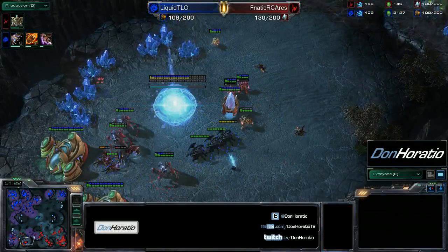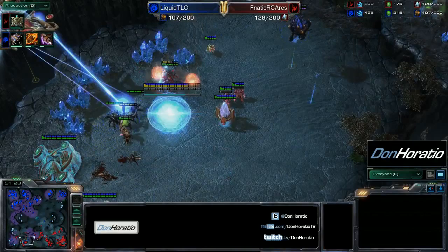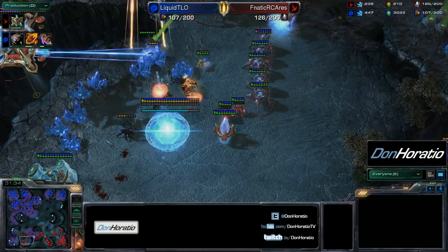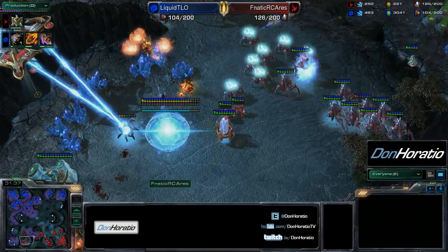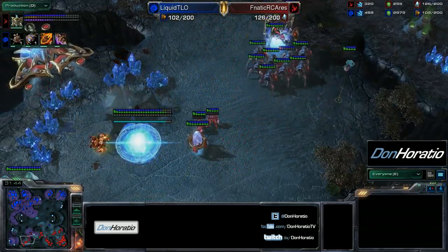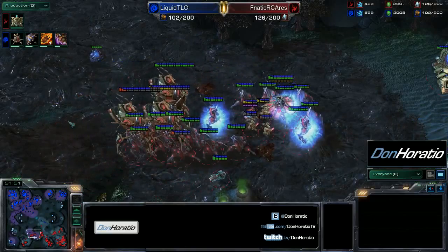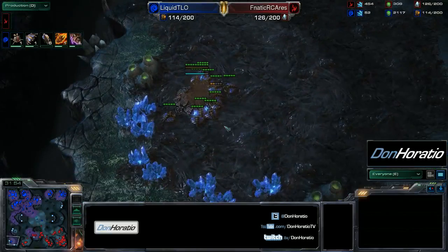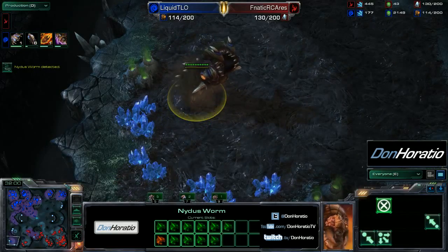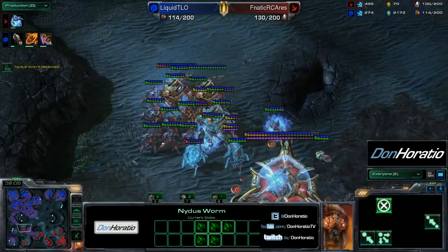A counter attack from TLO with small unit groups — timing and positioning of counter attacks will matter very much. The small group gets taken out, and losing any unit at this point is actually bad for either player with no economy to speak of. That's a pretty big loss for TLO to lose all of those units for taking nothing. Things are starting to clear up. A Nydus worm saves the drones — good play from TLO — and saves all of those drones. Every drone matters at this point.